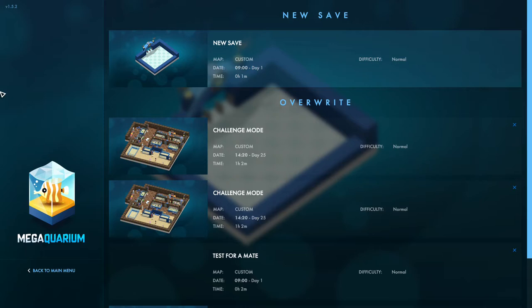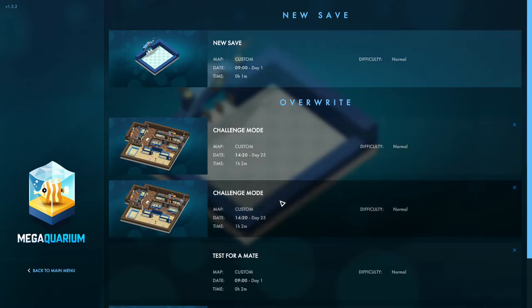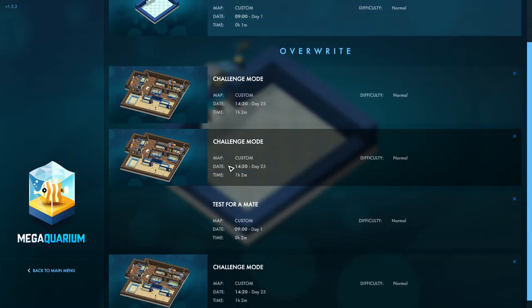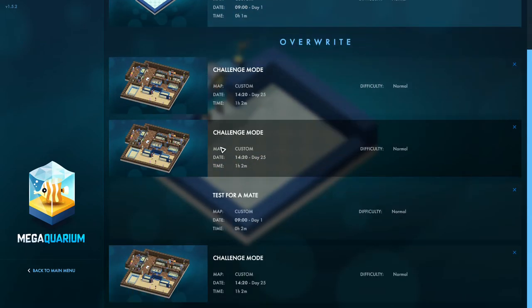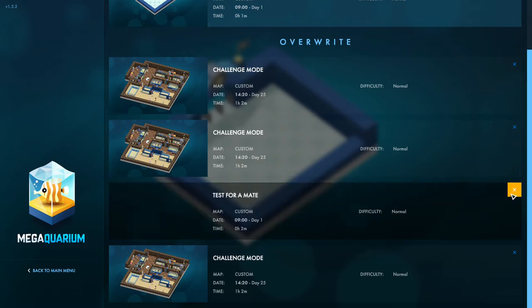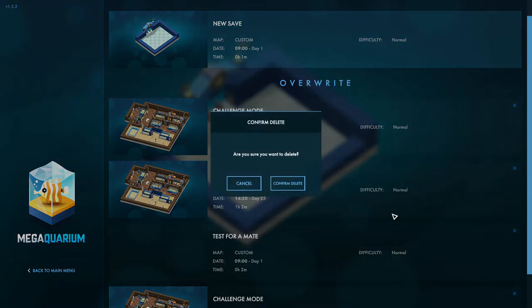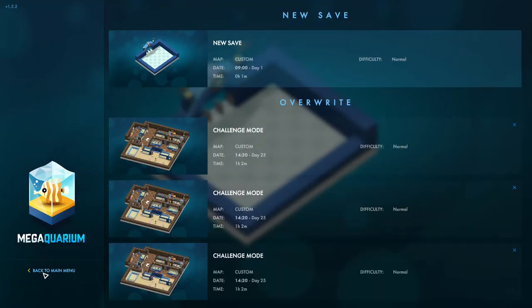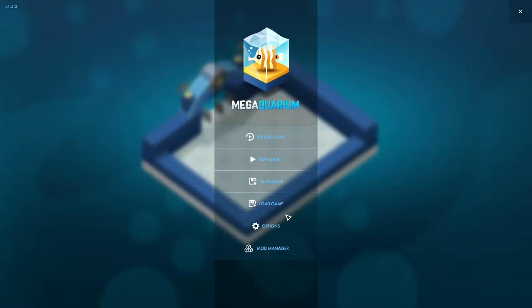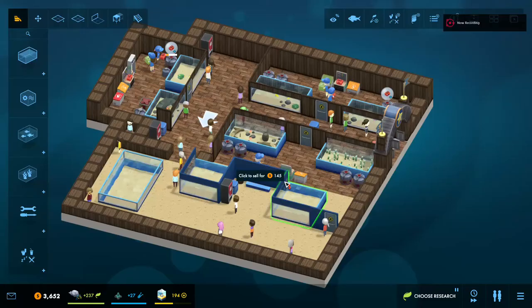As you can see, these are all still here - this will be the new save I just created. Challenge mode is here, which is great. There's two of them because I put the files back in. There's a test for Aquamate - I've challenged Aquamate to a battle and set up a little thing for him to test, but we never got around to it - so I'll just delete that one. We should be able to see these when we load game. Oh, they're still here! Alright, we are back in the game. That was a big scare, sorry for the dramatics.